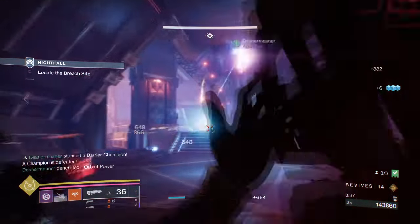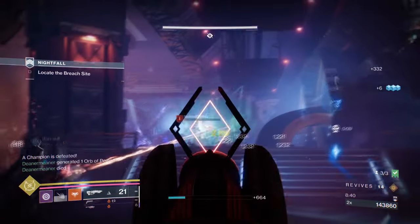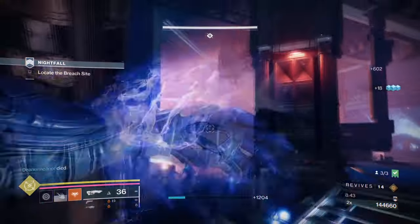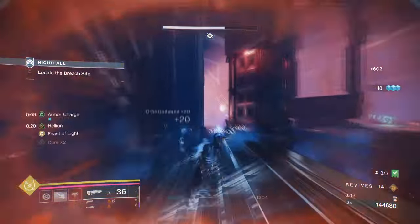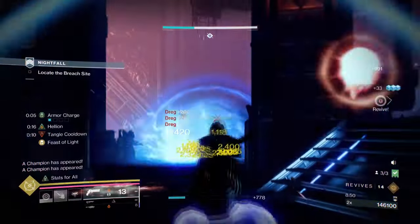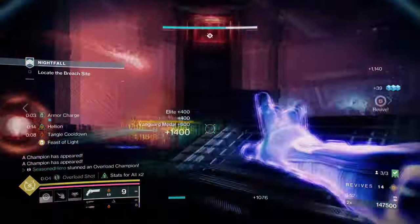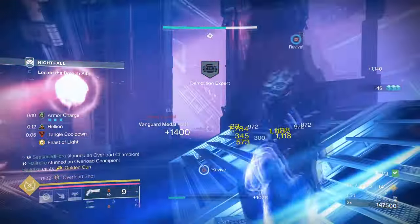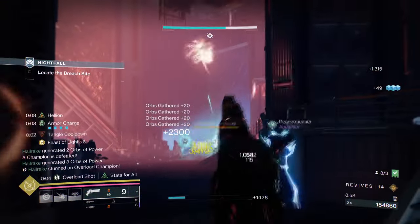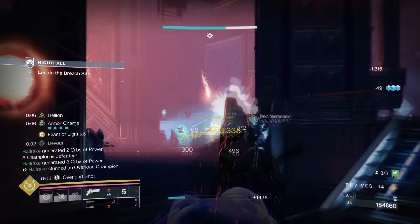One fully stacked up Star Eaters perk, combined with Nova Bomb, is enough to take out one third to one fifth of a GM boss's health if everything lands accordingly. Using this on Thorn Saber, I can easily deal with bosses on my own as long as I don't lose the enhanced buff — which is a common issue when using Star Eaters overall.